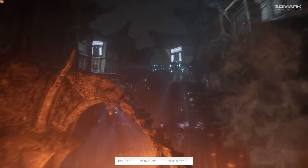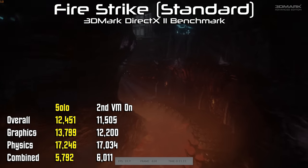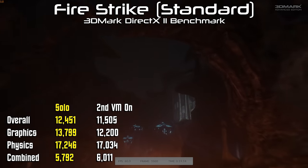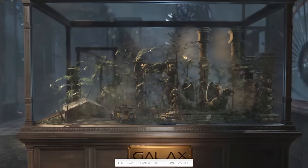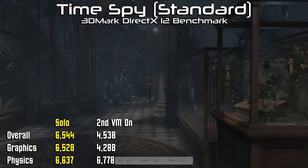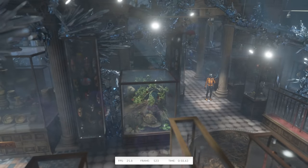Starting with 3DMark Firestrike, we've got an overall score of 12,451 and a graphics score of 13,799 when only the first VM is in-game. With Heaven running on the second virtual machine, scores drop only slightly to 11,505 and 12,200 respectively — a difference of only around 10%, showing pretty impressive scaling. 3DMark Time Spy is a bit more demanding, where we see about a 30% drop in performance with both VMs in-game, but that's still roughly on par with a Radeon RX 7600.